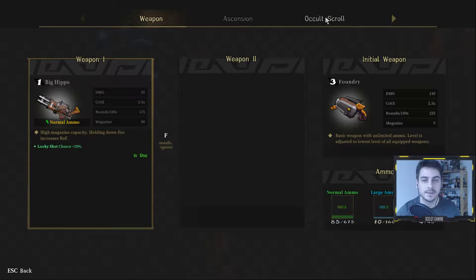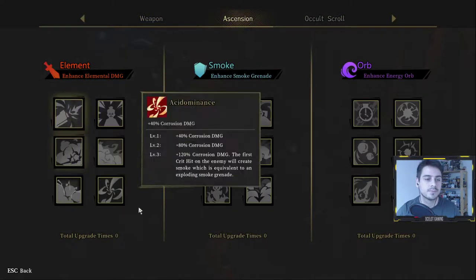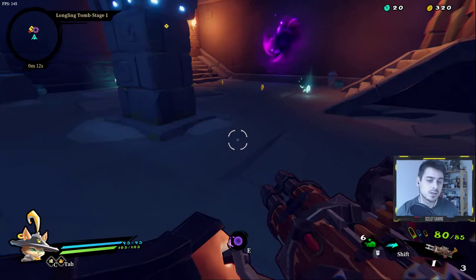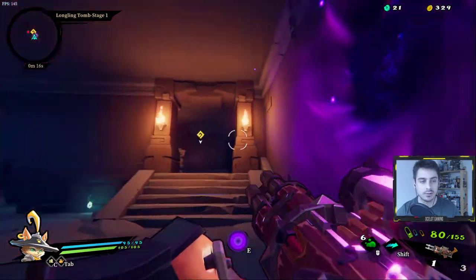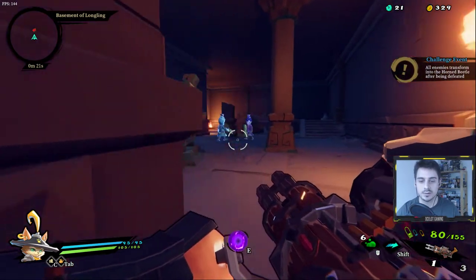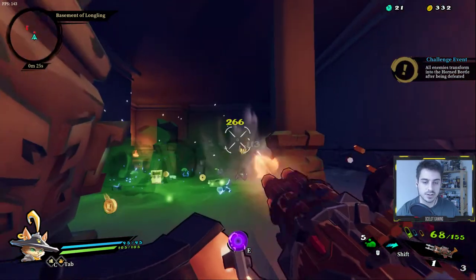There's a lot going on and I'll go through each of the mechanics as we go. Basically you can equip two weapons — you always start with this foundry. We have three sets of ammo and we get these occult scrolls that give us abilities later on. As we progress we'll be able to select our main tree of abilities, which is pretty cool. We'll also find vaults which give us extra challenges — like this challenge event where all enemies transform into some sort of beetle afterwards.